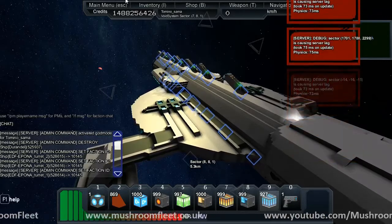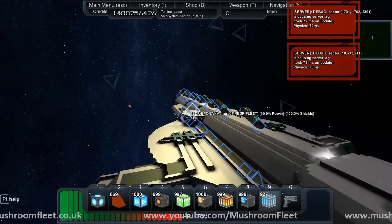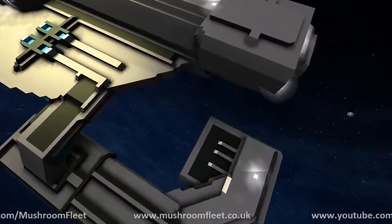Today we're doing another survive with Tamino challenge. Today, I have got a Shira in the EDF Epona. And, like I say, it's a lovely ship. Beautiful shape. I've just attached myself.